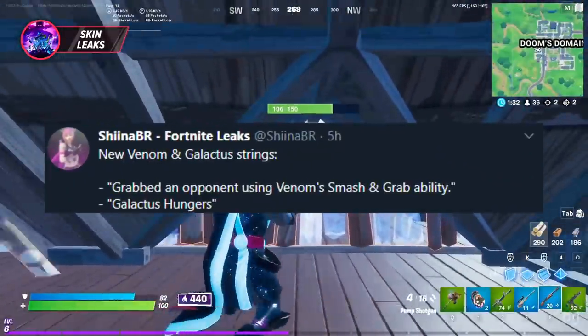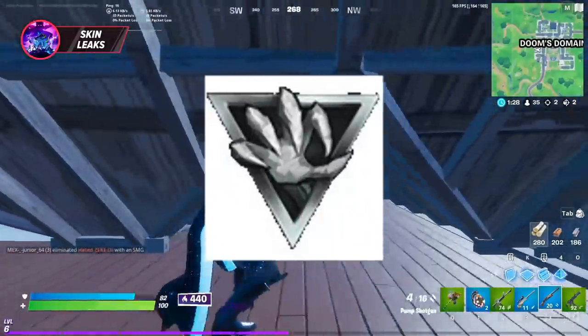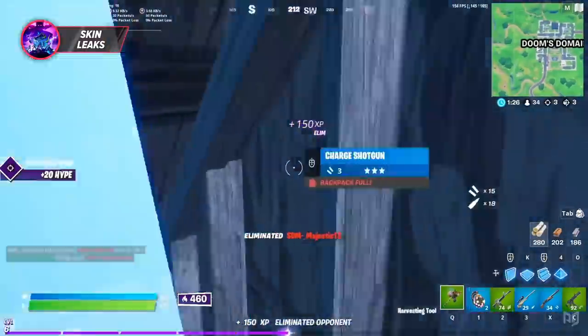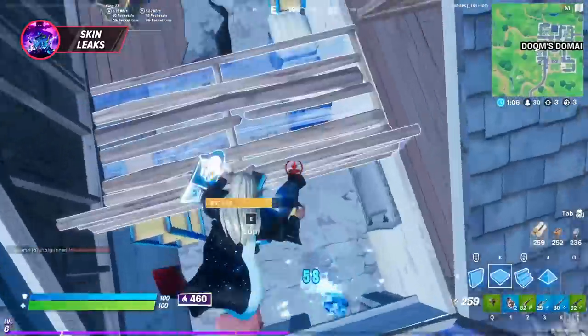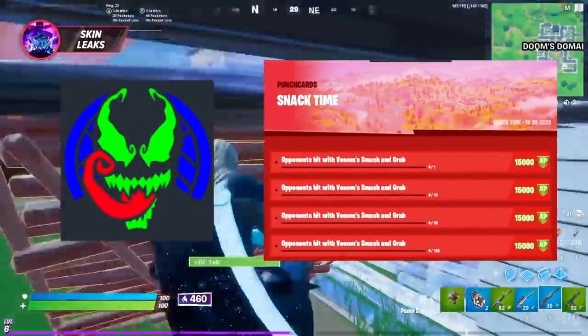New strings added to the game also suggest that a Venom skin will be arriving soon, as well as a Smash and Grab Venom ability. There is no real idea on when they'll arrive just yet, but some images and sound files have already been discovered.